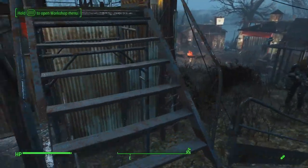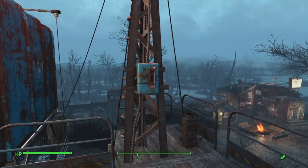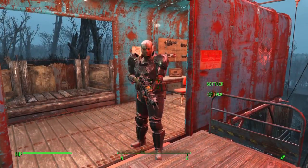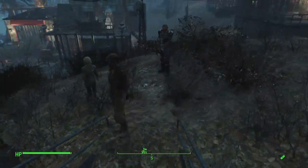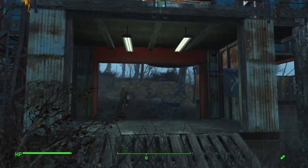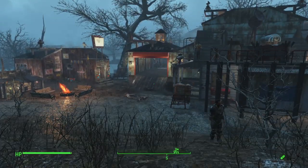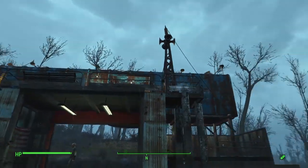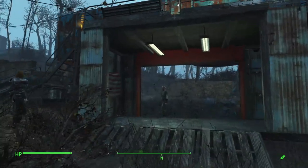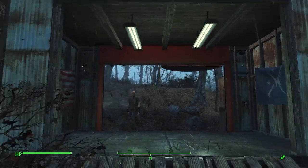And you can see the settlers are all thinking that it's being attacked. Shut that off - power comes back on, settlers calm down, door opens up. And with the emergency flare going off, you get a bunch of Minutemen that show up at your settlement to help you out.